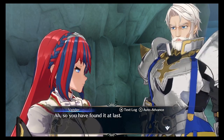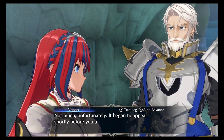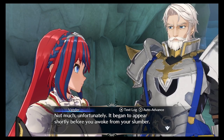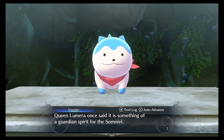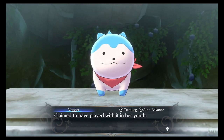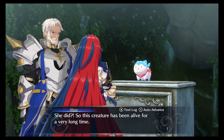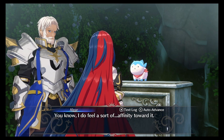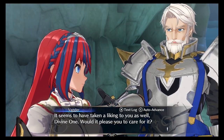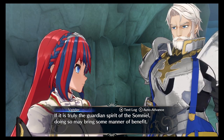So you have found it at last. Vander! What do you know about this little one? Not much, unfortunately. It began to appear shortly before you awoke from your slumber. Queen Lumera once said it is something of a guardian spirit for the Somniel — claimed to have played with it in her youth. So this creature has been alive for a very long time. I do feel a sort of affinity toward it. It seems to have taken a liking to you as well, Divine One. Would it please you to care for it? If it is truly the guardian spirit of the Somniel, doing so may bring some manner of benefit.